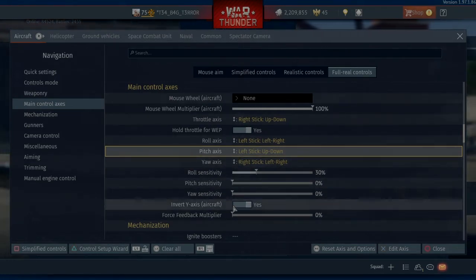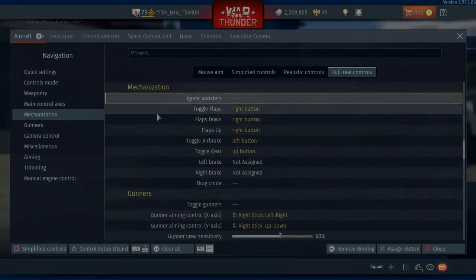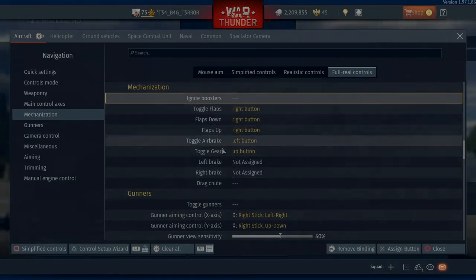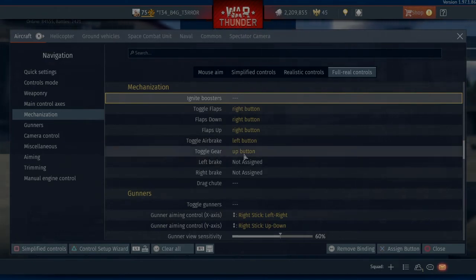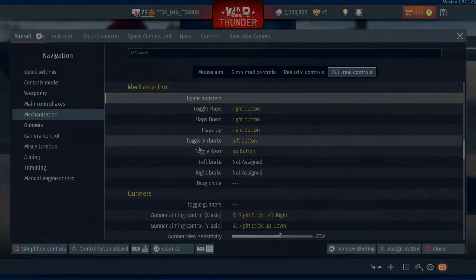You're probably going to want to invert your axis as well, so make sure that's switched to yes. And we'll go on to Mechanisation. Toggle flaps for me — everything here is on the D-pad, so for me to toggle flaps I press right. I've got all three set but you could probably just set the one and it'll work just fine. Toggle air brake for me is left on the D-pad, and then toggle gear is up on the D-pad. My down button on the D-pad is for my aerobatic smoke.